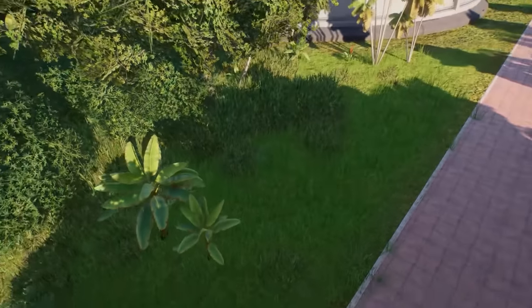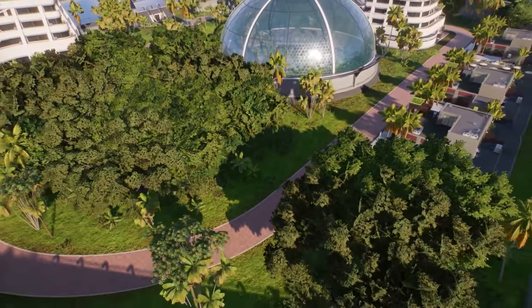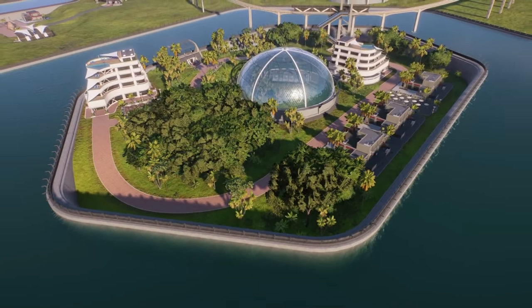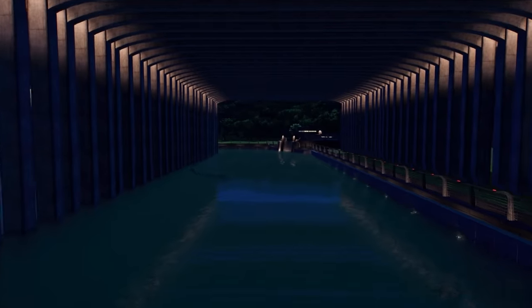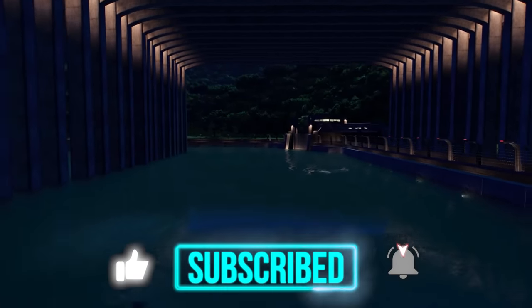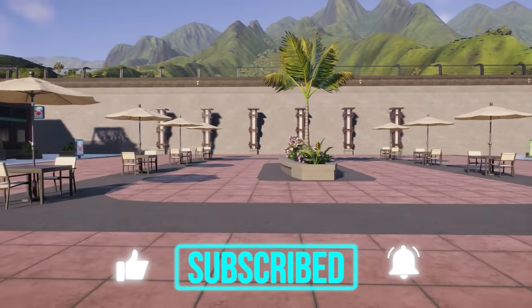In this video I'm going to show you five ways to use a lagoon more creatively in your parks. These tips are best suited for sandbox where you can build freely, but it technically works in any of the modes. If you like any of these ideas, give the video a like and subscribe for more park building tips, tricks and inspiration for Jurassic World Evolution 2.